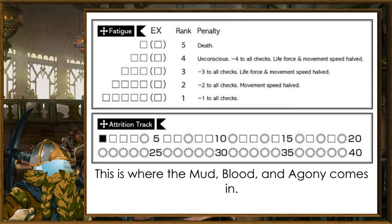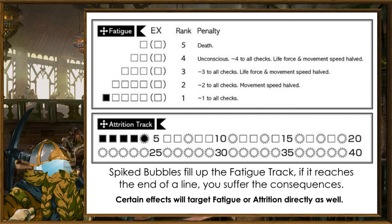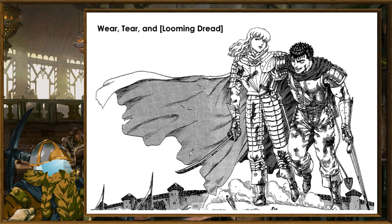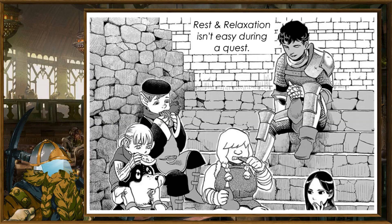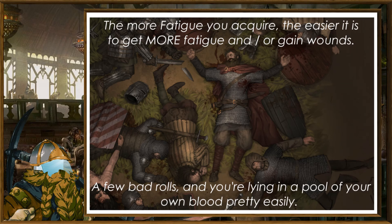But when the turn ends, you mark the attrition track by one step. For every one of these spiked bubbles you fill in, you take one fatigue, which fills in another track that grows in penalties. When you take damage, you're increasing your wound limit, and should it reach over your current life force, you're now taking one fatigue for each standard box and two for each spiked box. Recovering fatigue mid-adventure is time-consuming, requiring not only a safe space but decent food. This is a nasty death spiral — as soon as you start getting tired, your ability to withstand enemies only diminishes while enemies find it easier to hit you.